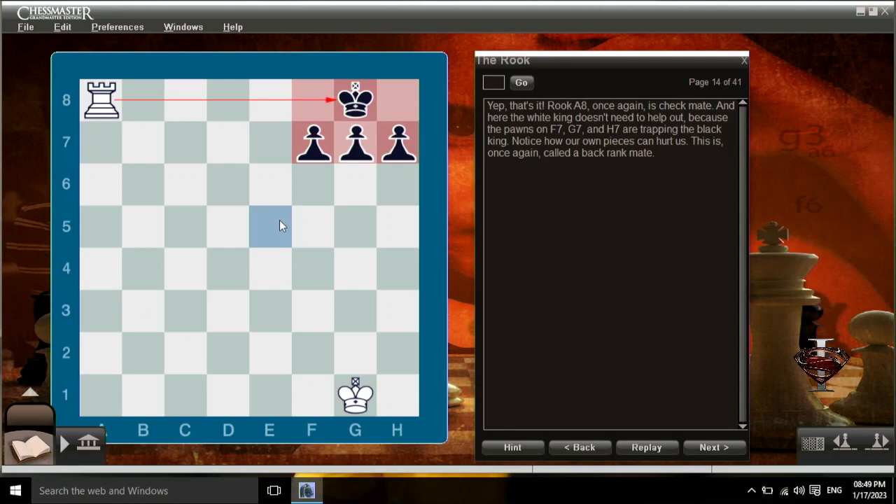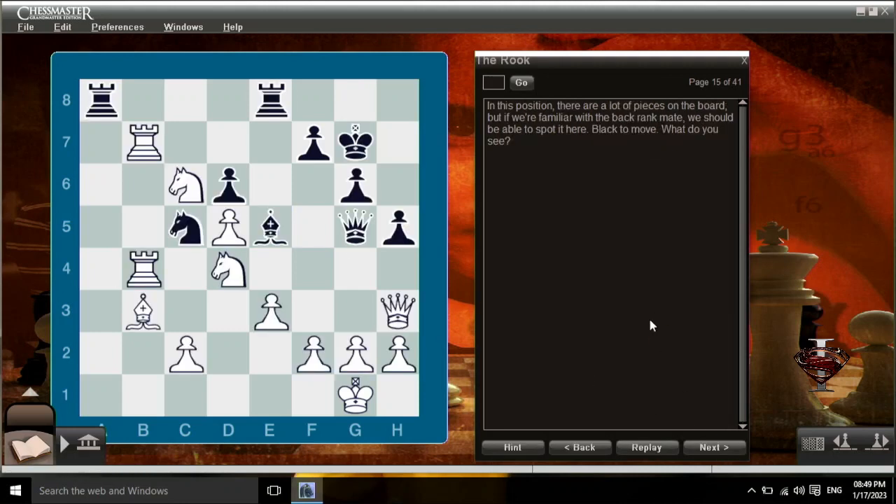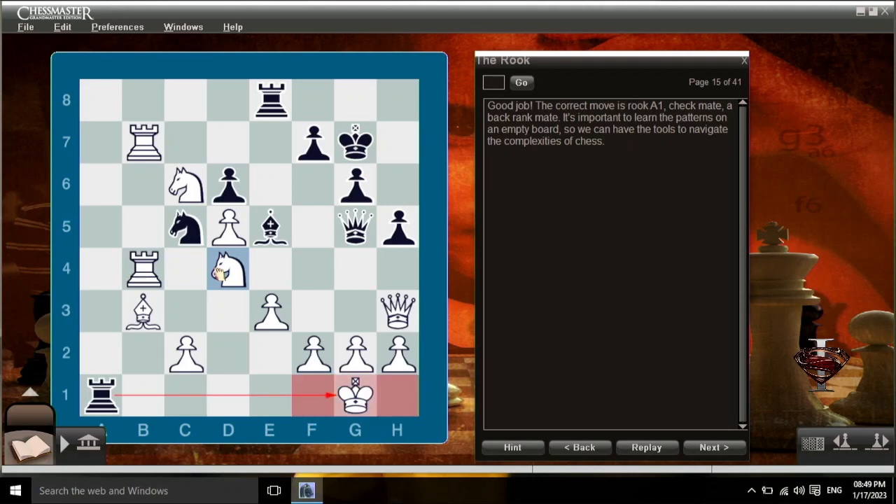In this position, there are a lot of pieces on the board. But if we're familiar with the back rank mate, we should be able to spot it here. Black to move — what do you see? Good job. The correct move is rook a1, checkmate, a back rank mate. It's important to learn the patterns on an empty board, so we can have the tools to navigate the complexities of chess.